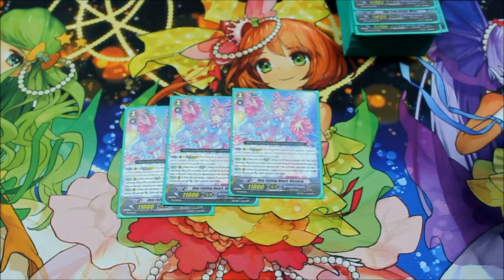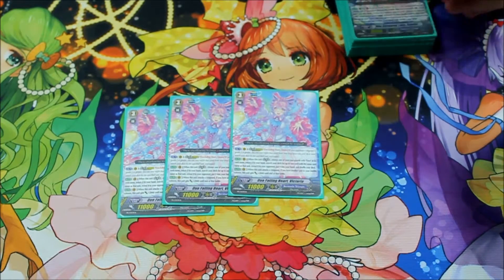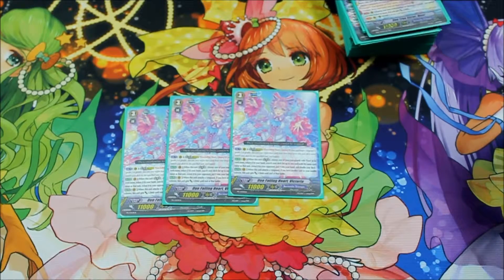And then the last card of the main deck is three Victoria, which is your legion and that's your late game choice. If you need to toolbox your deck to get to another copy of Peace or to get to another card that you need, she's good in that sense. That's why I play three Victoria.